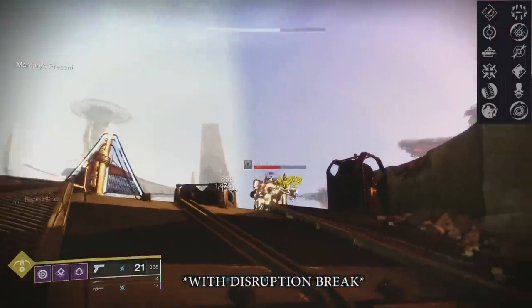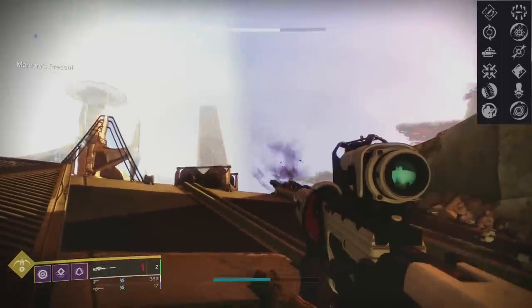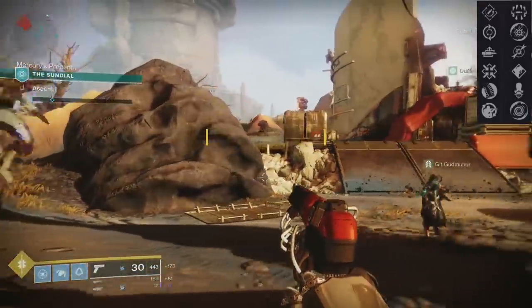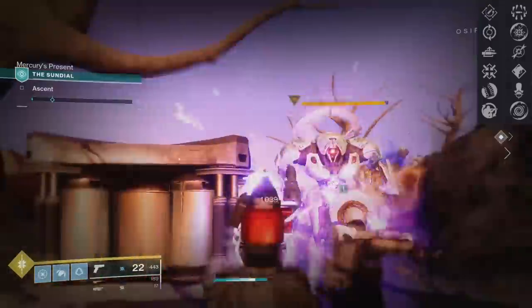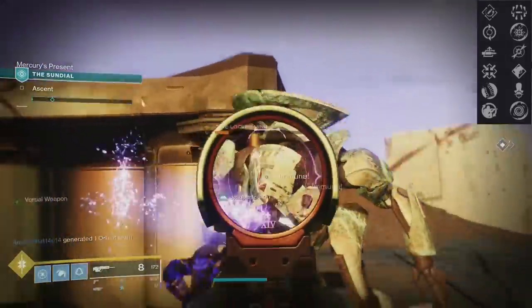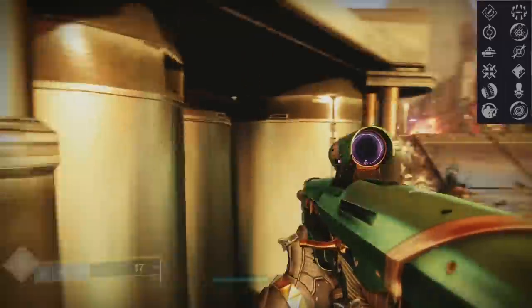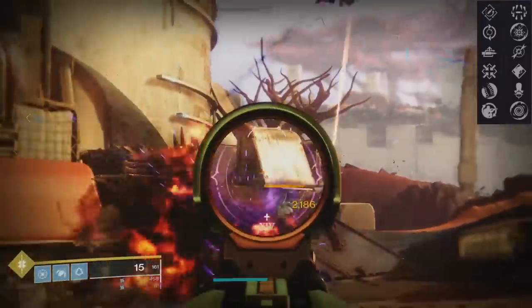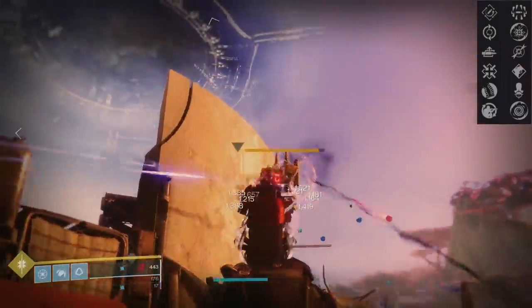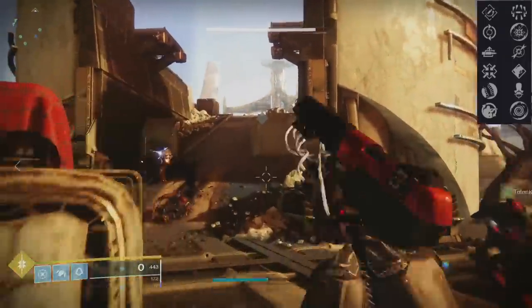There are only 13 total legendaries in the game with this perk — rockets, SMGs, a hand cannon, but only two sidearms. Back with the Menagerie and Drang, the game was in a different state. The nerfs weren't really there and we didn't have anti-barrier for the champions, so Disruption Break didn't get much attention. That leads to the second thing: future-proofing yourself. Because sooner or later, sidearms are going to be a main point of the artifact. When they are, you can say, 'I have that Traveler's with Disruption Break.'